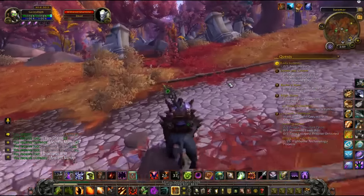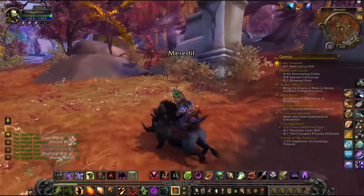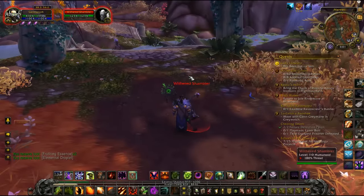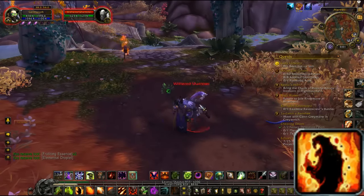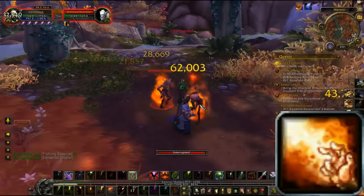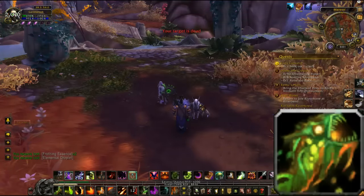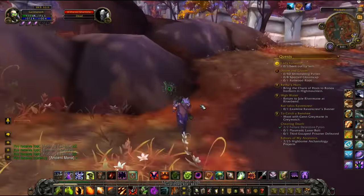We're going to target two things, and I'm going to show you how I take down two things simultaneously. We're going to target the first one with Immolate, then Immolate on the second one, Havoc on one, and then we're going to do a Conflagrate, which lowers the cast time of Chaos Bolt, so we smack both of them with Chaos Bolt. Basically, you're going to fight two things very similar to how you would fight a single target.